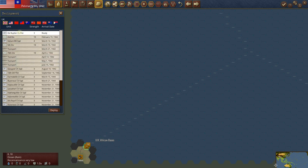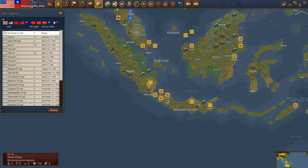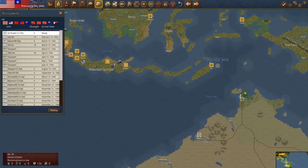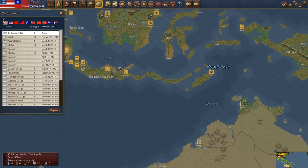We've also got the De Ruyter light cruiser flotilla. This is a Dutch vessel — the De Ruyter was at Colombo when the Dutch surrendered, and I think the UK commandeered it. There's no more Dutch territory, and wow — they're down at Dilly. My friends, we've got to watch out, they could launch an invasion of Australia from here. We need to get some ships over there.